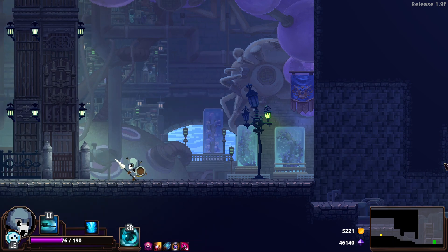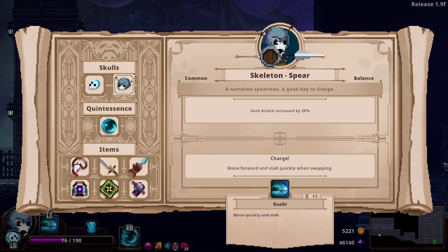Hey everybody, welcome back to another episode of Let's Play Skull the Hero Slayer. I am Tom, and today I'm continuing my rampage with the Skeleton Spirit Boy.